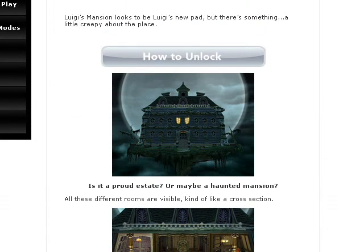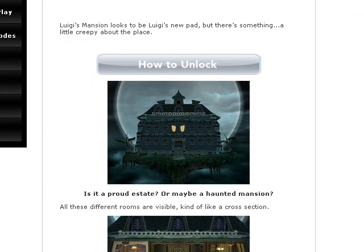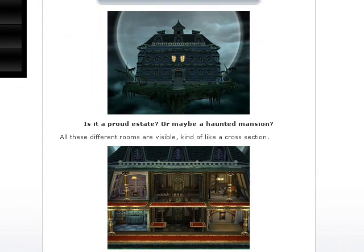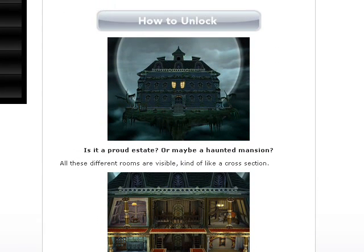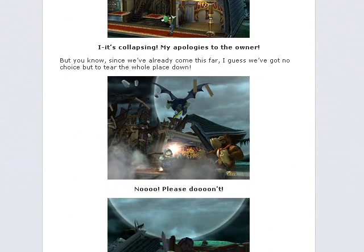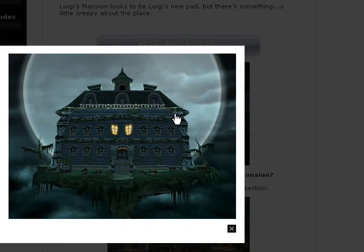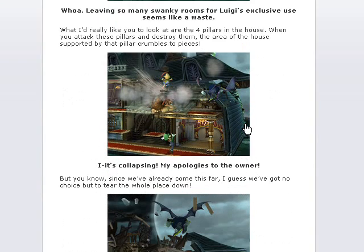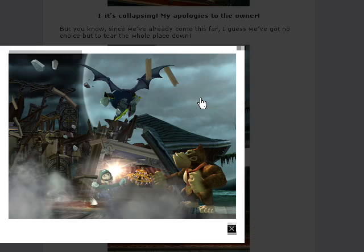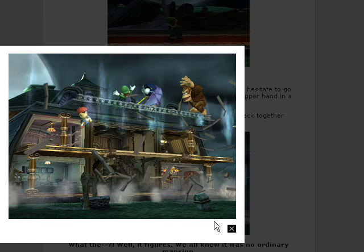This is the Luigi's Mansion update. I've heard about this stage already, so I pretty much know everything about it. It looks like it starts off as the entire mansion, and then it's actually destructible — it'll collapse and eventually break down, as you can see from the screenshots. And the mansion does get restored if it's destroyed, as you can see in this picture here.